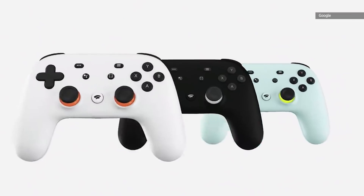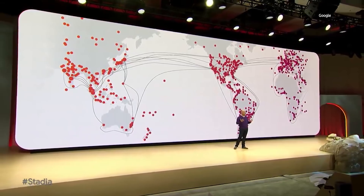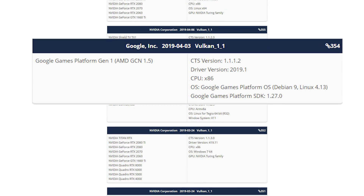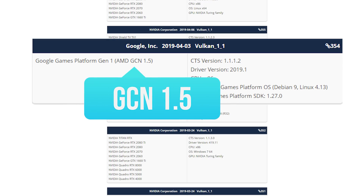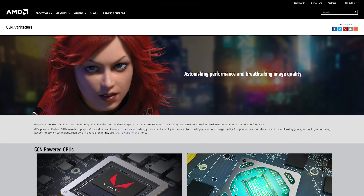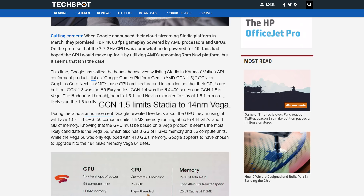Lastly for today, we pretty much know the hardware powering Google Stadia, the cloud-based game streaming platform coming later this year. The developer of the Vulkan API listed Google Stadia under its list of GPUs that support Vulkan, and in the description it lists GCN version 1.5, which is AMD's Graphics Core Next architecture. We're currently on version 1.5.1, which is for 7 nanometer Vega, meaning Google Stadia is likely using some custom version of their first-generation Vega architecture.